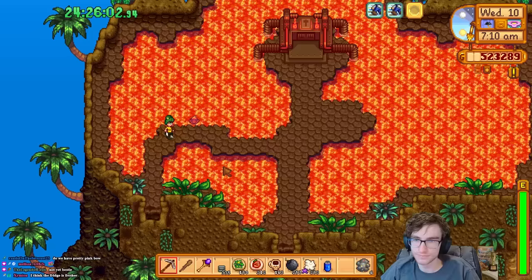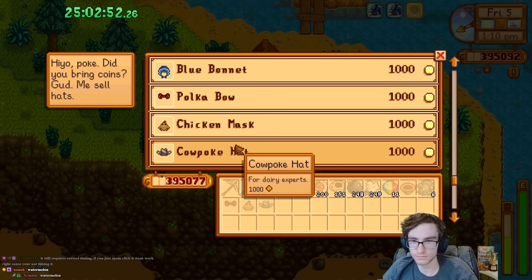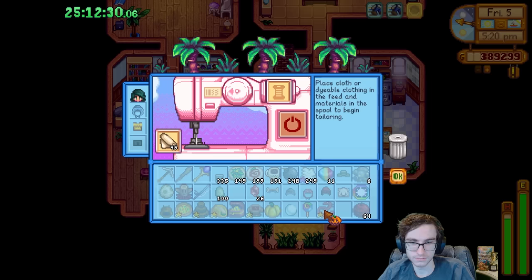With the most time-intensive hat out of the way, it was time to gather the rest of the hats. I made my way down to the hat mouse, who sells you a new hat for each achievement you have. There are a total of 30 achievements, and only three of them are not required for perfection — those being a big help, polyculture, and monoculture. After buying all the hats from hat mouse, I went to the island nut room and bought Key's hat.